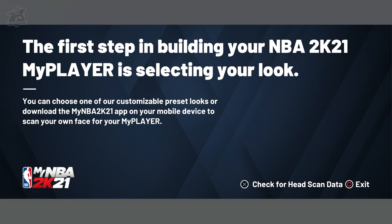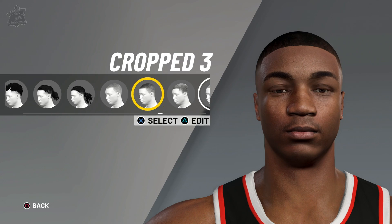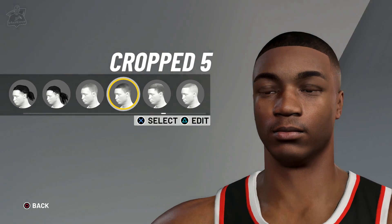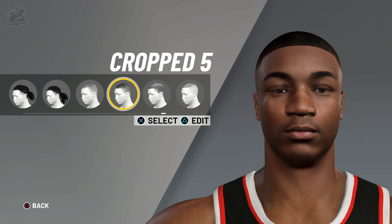Once you've completed your face scan, when you log on to 2K21 and you get to this screen, simply press X on PlayStation or A on Xbox so you can see the final results in game. If you don't like how it looks, obviously you can just redo it, but you can also mess around with some of the customization options until you're happy with how your player looks.